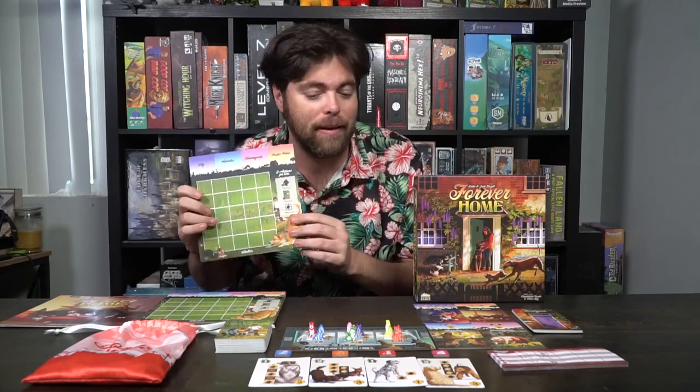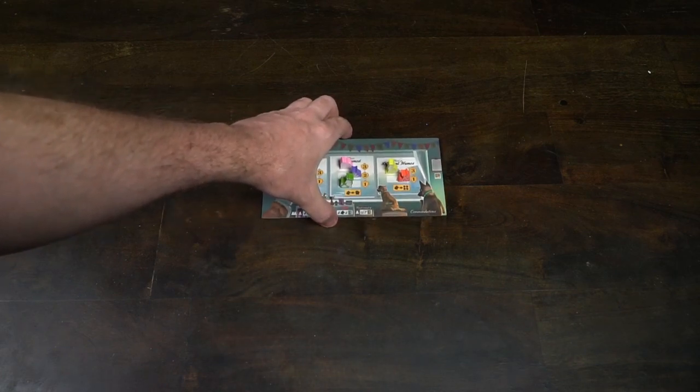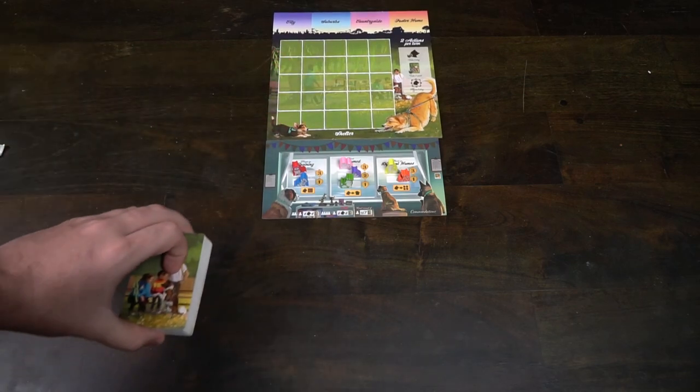The difference between them is that on the advanced side, certain squares on the grid have unique actions you can take as soon as you place a dog on those spaces. For now we'll start with the basic. Place that down in front of you, then take the main game board and place it within reach of all players. Take one of each of the unique seven dogs and place them in the seven areas provided in the rectangular spaces in each column.